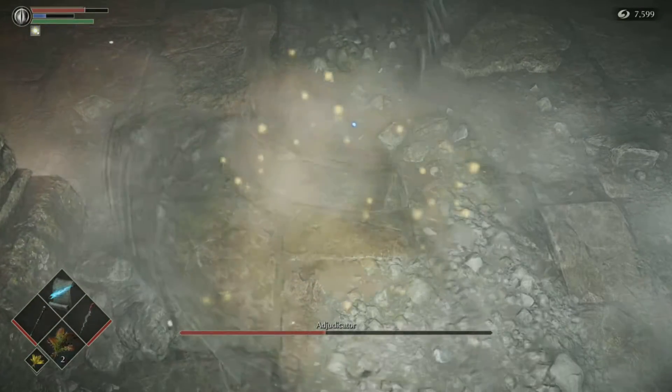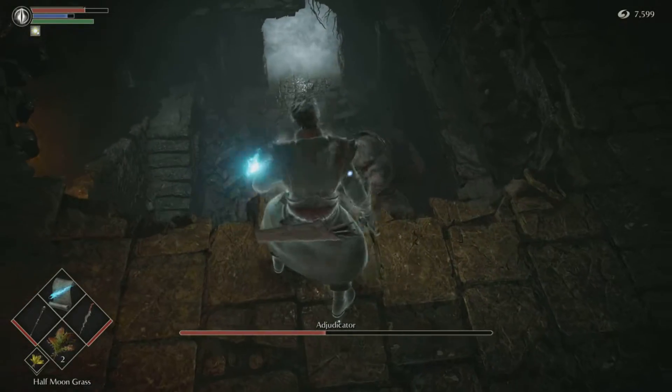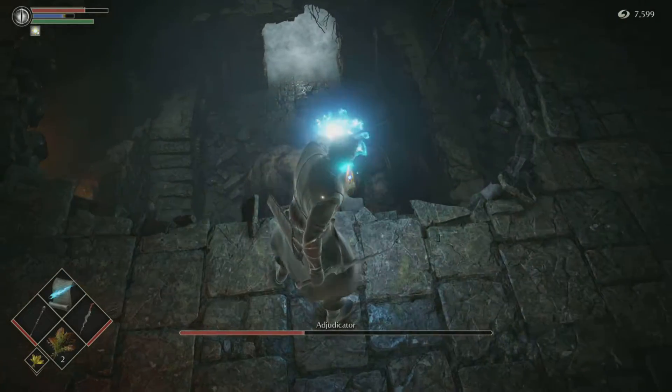That's all you need to do for this boss. The fog gate is your save point — heal up when you can if you need to, then run on up. Target lock stays on there actually, so just aim and shoot.